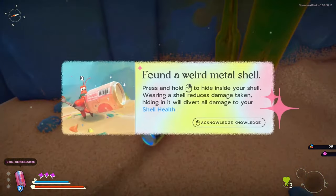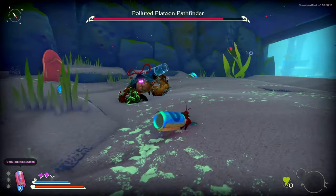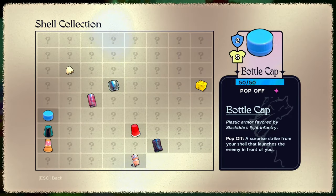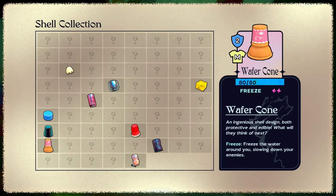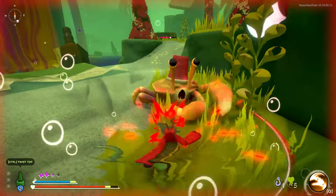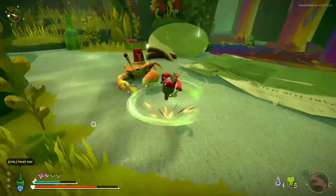The shell mechanic is entertaining and meaningful, as each shell has its own unique special effect that you can use to help yourself in combat. Whether you're using a tin can, a shot glass, or a plastic brick that's totally not LEGO, each shell surprises you with a fun new mechanic that can help you adapt your playstyle for different enemies.